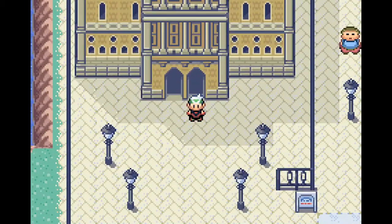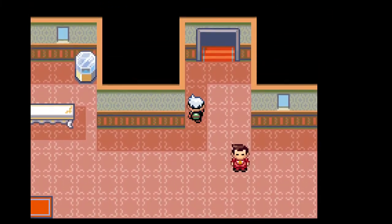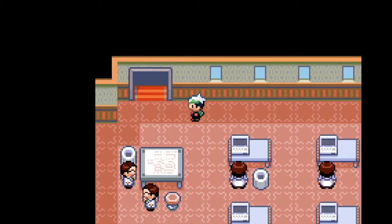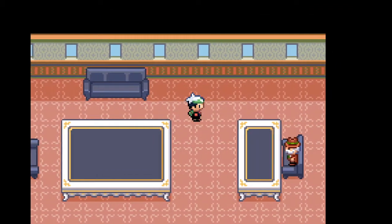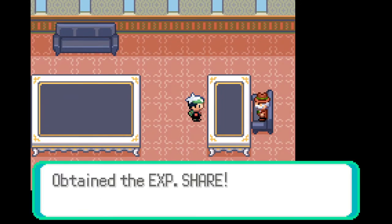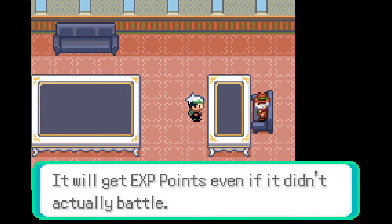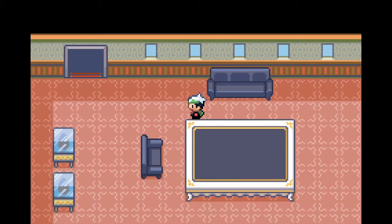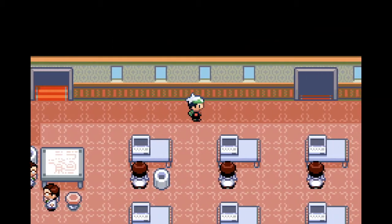Now we can carry on - I'm heading to Rustboro and going into the Devoncorp building. We head up to the top floor to speak to the President. We delivered the letter and as a thank you he gives us the XP Share. We could have gotten this immediately after seeing Steven in Dewford Cave, which probably would have been better for training Zubat, but at least we have it now. We'll be using it a lot later in the run.